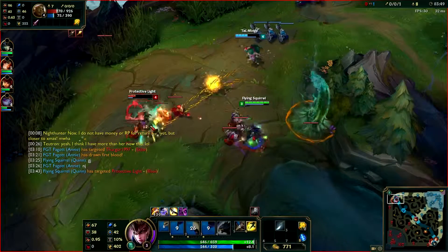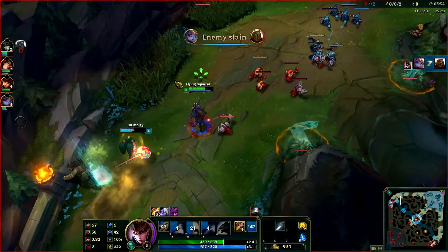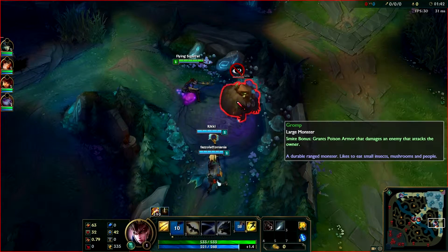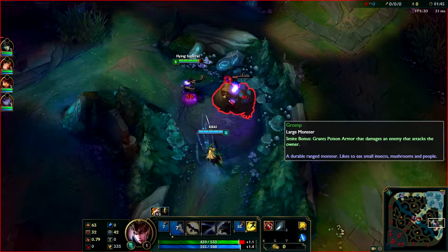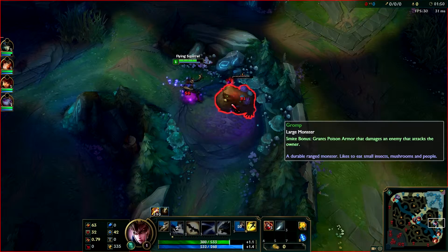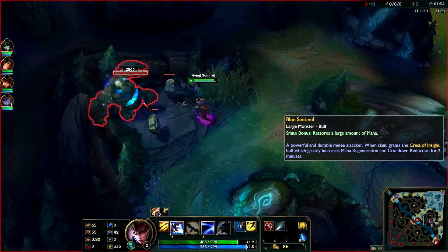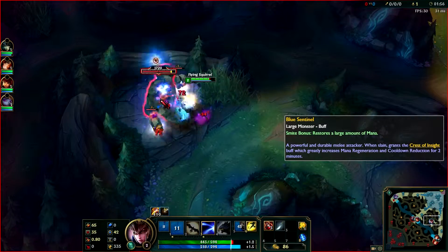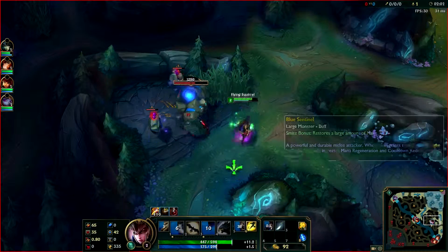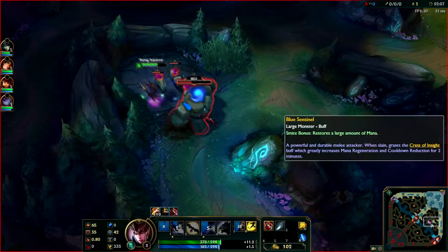Now we get into the jungle route and you'll see footage on screen of jungle Quinn. You'll see I've got Q skilled already, and I start at Gromp because it's pretty standard to start Gromp and then work over to Blue Buff. Then I go from Blue Buff to Red Buff, so by level 3 I'll have all my abilities, both buffs, and I'll be able to make a gank.